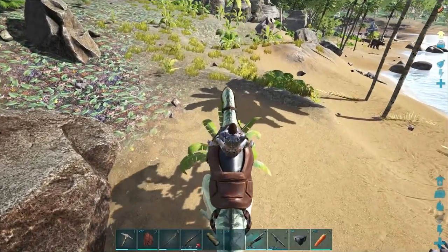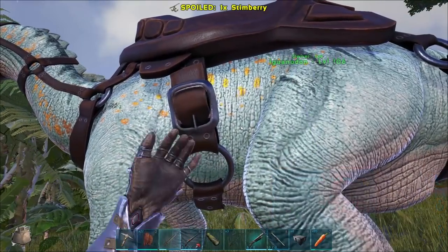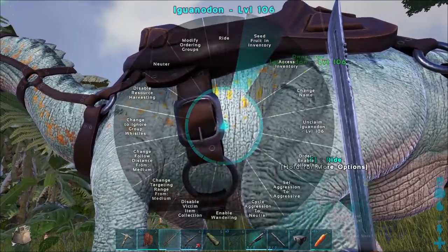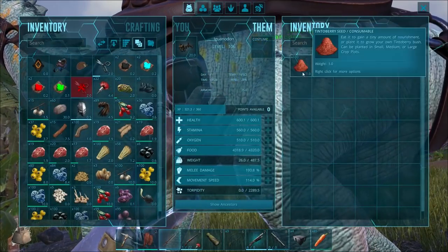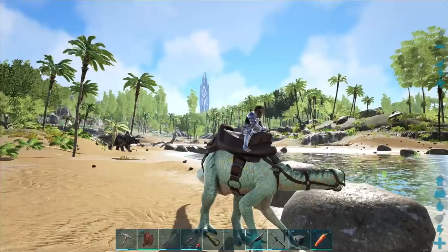As can be expected, the Iguanodon's attack can be used to harvest berries. But where the Iguanodon really shines is what it can do with the berries in its inventory. Simply select 'seed fruit' in its inventory context menu and you will convert all of the berries in the inventory into seeds. That's what the Iguanodon is — it's a seed factory.